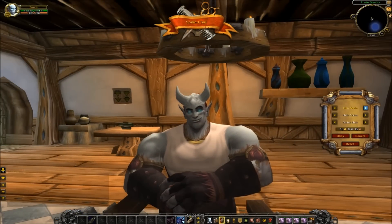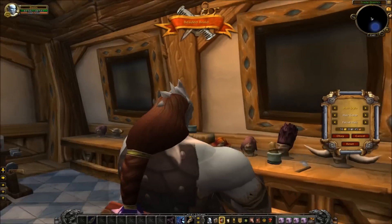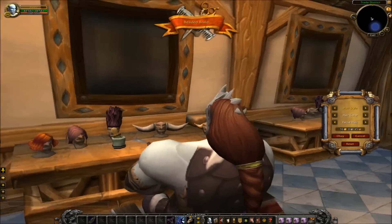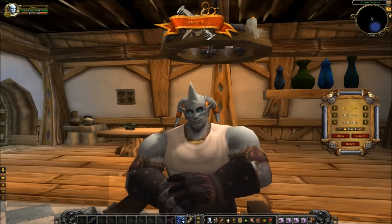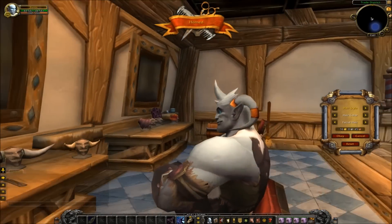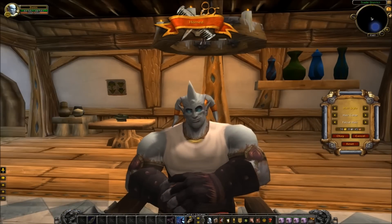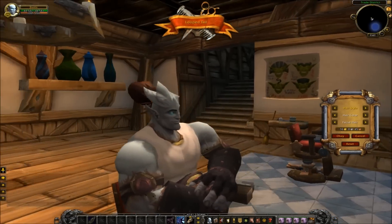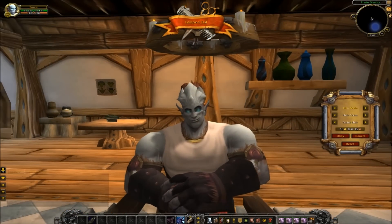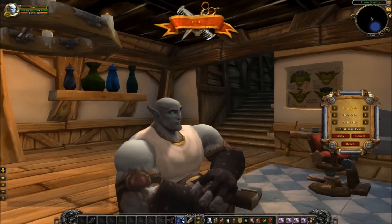Spike Tail — this looks like a Triceratops, almost. Beaded Braid, which is really cool; it's got that little thing at the bottom of it. Horned, which is no hair at all but he's got the horns coming out. Loop Tail. Bald — which, as you can see, he's bald.